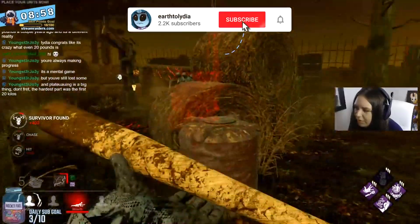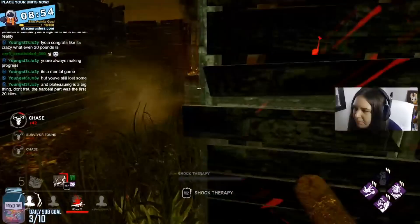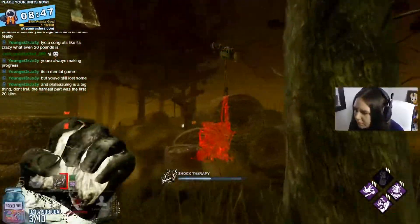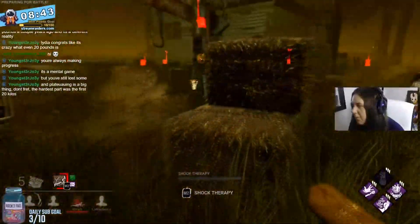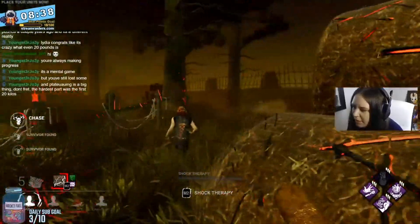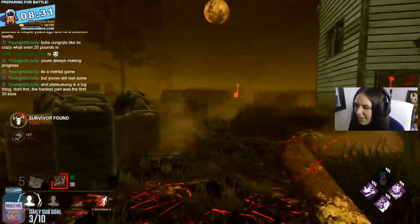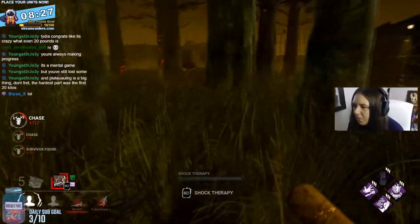First of all, for the newer players, I'm going to go over the key and hatch mechanics and what they do. Survivors have two ways of escaping the trial. The first is through the exit gates after 5 gens are completed, or there is a hatch that'll spawn after a lesser amount of gens have been completed. Once the hatch spawns, it will either open when only one survivor is left in the match, or when opened by a skeleton or dull key. For the hatch to spawn, you need to complete a number of gens equal to the amount of survivors left in the trial plus one. So if there are four survivors left, they need to complete all five gens; for three left, they need to complete four; and for two survivors left, they will need to complete three.